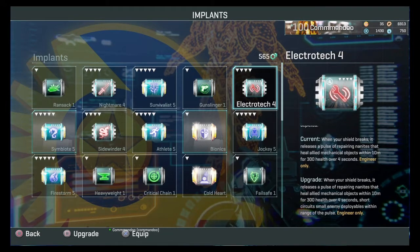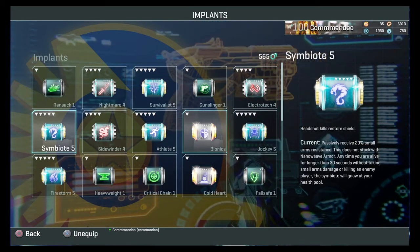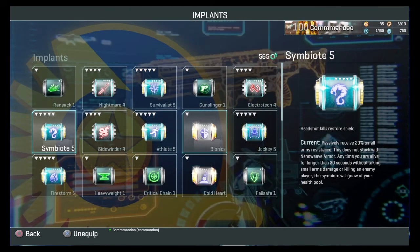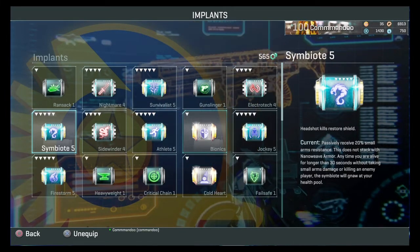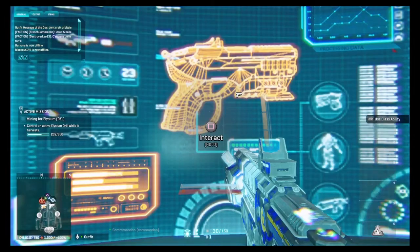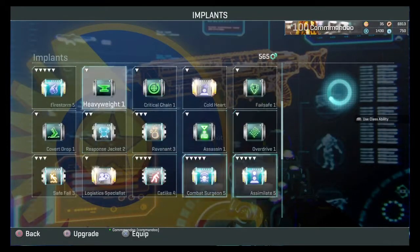Symbiote is good — it gives you 20% small arms resistance. Small arms is anything using a gun: machine guns, SMGs, pistols. It can stop one or two bullets from hitting you. You might use this on a combat medic. The thing is, it takes health — as you can see the health bar at the bottom is going down because I'm using symbiote. On a medic you can heal your health back.